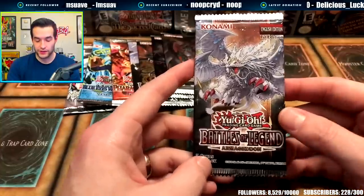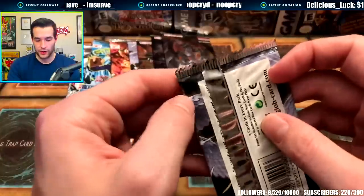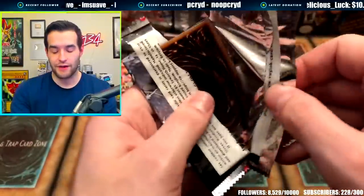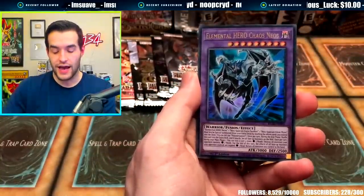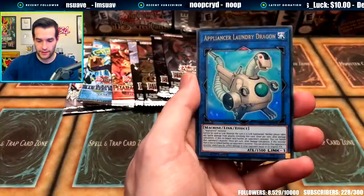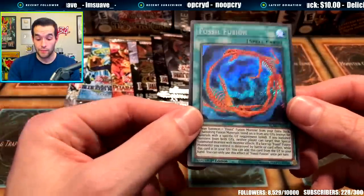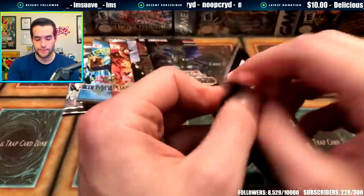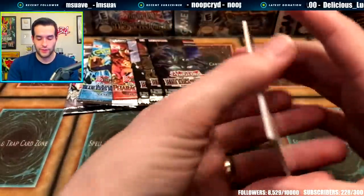Now we have five packs of Battles of Legend Armageddon. This set could have a fifteen-hundred-dollar rock card, and the 10k dragon - about a two-and-a-half-year-old set at this point. I think this was my first ever live stream on YouTube, which is pretty crazy. We actually pulled it then, so let's see if we can do that again. Boost Warrior, Elemental Hero Chaos Neos - cool to see that in here - Steam Synchron, Appliancer Laundry Dragon, and Fossil Fusion. That's a secret rare, guaranteed per pack, but not a crazy pull.